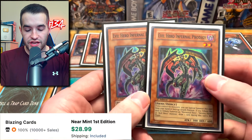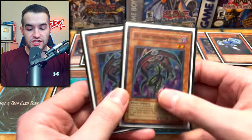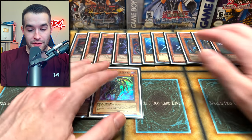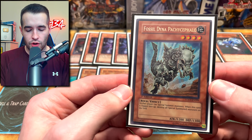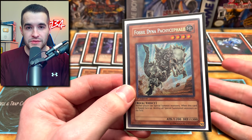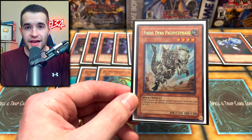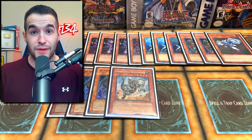Speaking of Infernal Prodigies, here they are. They special summon — also, if you tribute for a hero monster, let's say Malicious gets stuck in your hand, you could special summon this and then tribute it for Malicious and you'd get a draw in the end phase. They thought it was too powerful to draw right away, so draw in the end phase. It's still not bad. You could do that to get Malicious out of your hand because you never want Malicious in your hand. Here's a card a lot of people don't main deck — I really like it because it says no special summons, and if you set it and it flips up it can destroy all special summoned monsters.